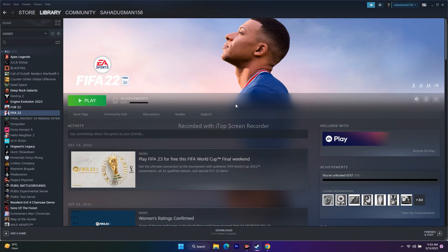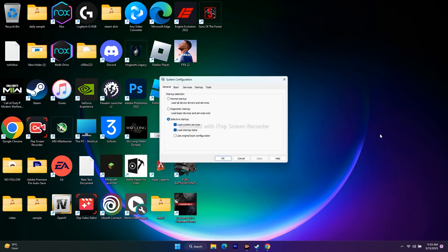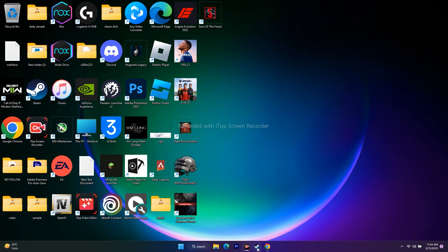The next step is to perform a clean boot. Search for 'System Configuration,' go to the Services tab, check 'Hide all Microsoft services,' then click 'Disable all.' Click Apply and OK. If it asks for a restart, restart your PC, then try to play the game.